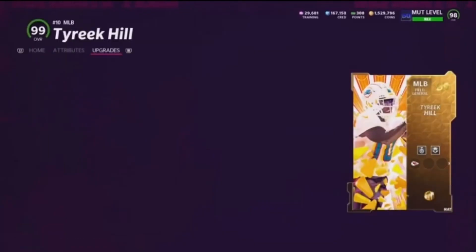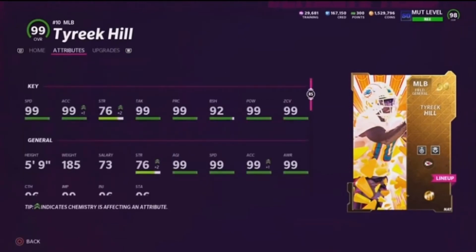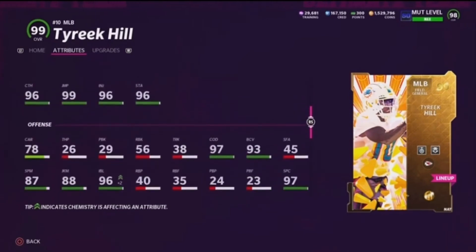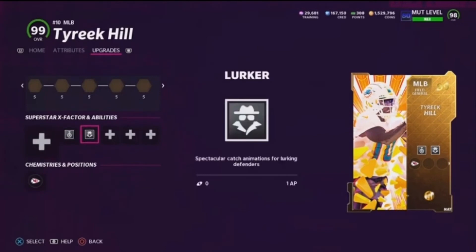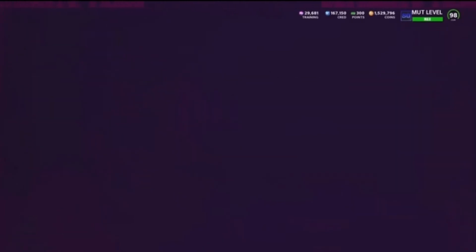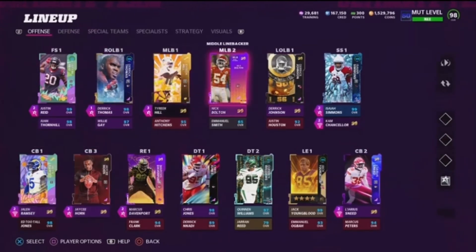On defense, the golden ticket linebacker Tyreek Hill is absolutely nuts: 99 speed, 99 acceleration, 99 hit power, 99 tackling. I'm gonna be user-controlling him — that 99 agility is gonna be crazy in coverage and 97 change of direction so he's gonna be lurking really well. We got acrobat and lurker on him to make him a usable linebacker, since they've done linebackers so dirty. If this was Madden 19 or 20, this would be the best card in the game.